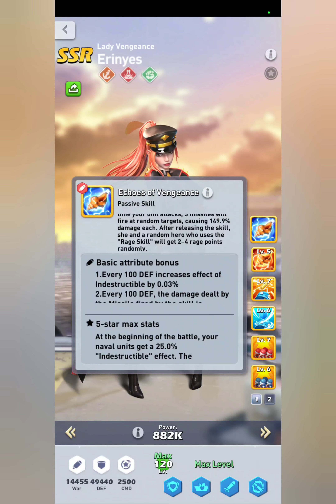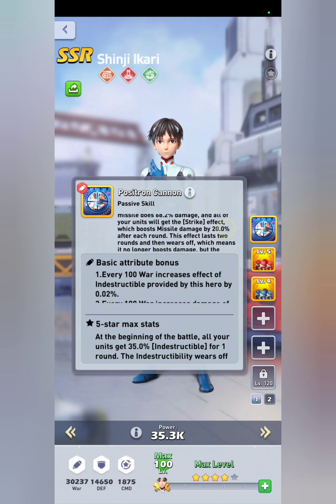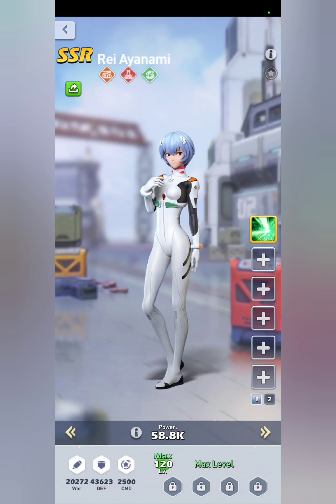Aaron's ability adds rage to your allies — each person gets two to four rage points every time her skill goes off — meaning Rei's skill is going to be going off a lot more. You can then use Shinji instead to get indestructible at the beginning of the battle. Since Shinji is not a rage-based hero but a straight trigger hero, you don't have to worry about rage. For navy, Shinji will be your indestructible while Aaron keeps activating and adding rage to both herself and Rei.